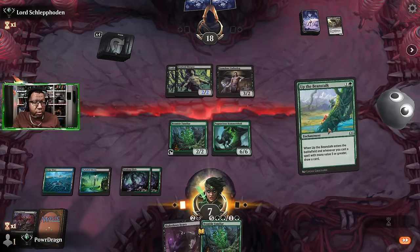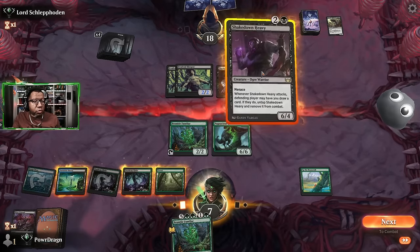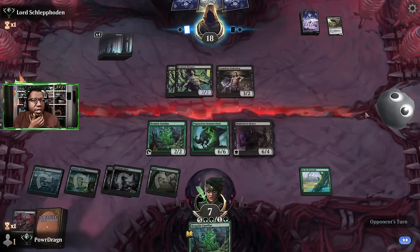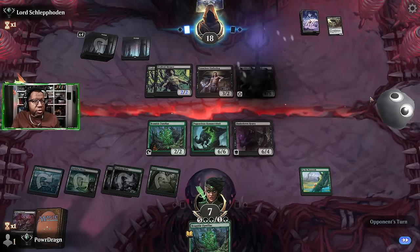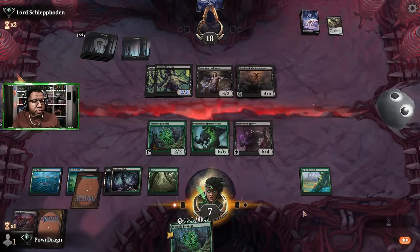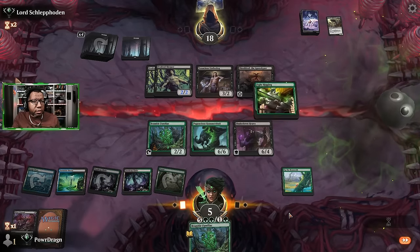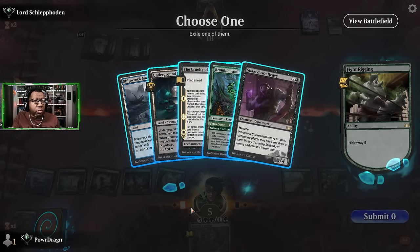This was looking pretty bleak for a second — I'm gonna discard a card, target that Obliterator, and just get rid of this. Not working out, not working out — maybe there's a Fight Rigging on top? Nope, more land. We'll work with what we got. I don't think we can afford to attack as much as I'd like — feels like there are a lot of ways this goes poorly. Shielded says we only have two turns anyway so we gotta hurry up.